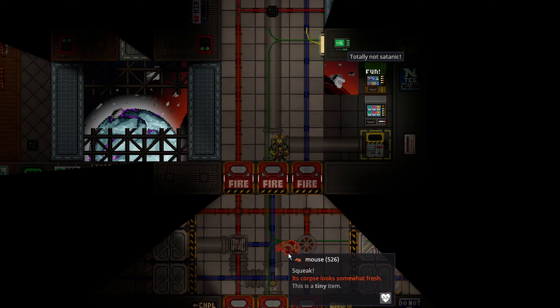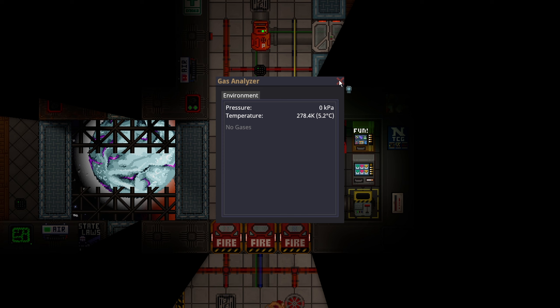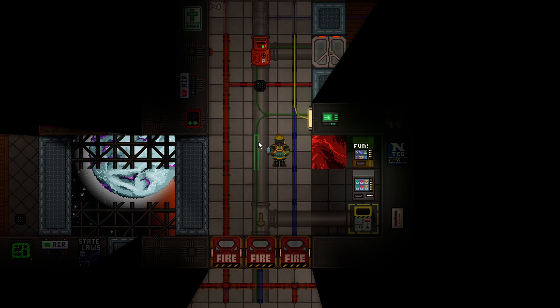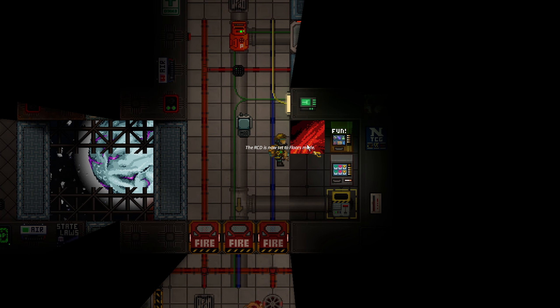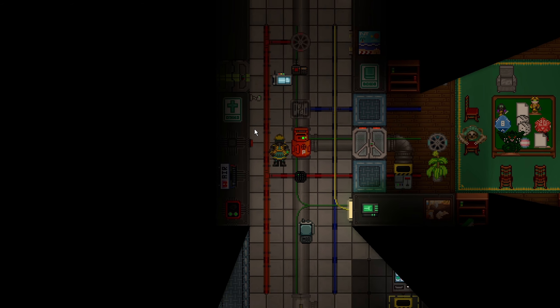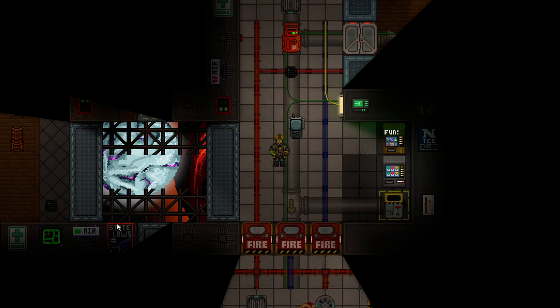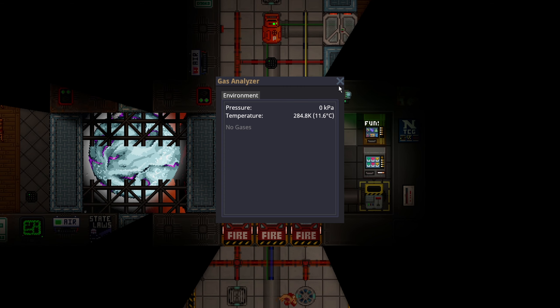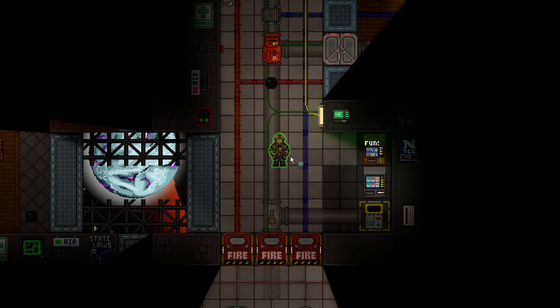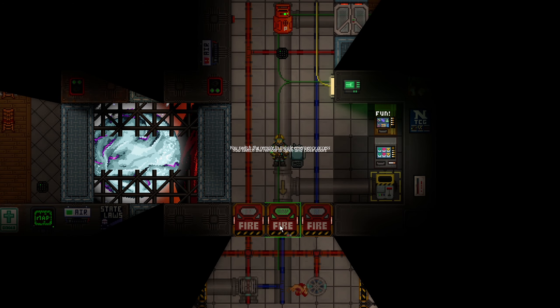This room over here is still going to be hot — you can still even hear something burning. But this room is completely clear now — there is no atmosphere in here. We can just take the RCD, go to floors mode, and build the floor back. You would save a lot of materials just by using rods and steel. Now we're going to go back to filtering wide and check the temperature again. We are back to room temp, even though there's basically no gas in here — it's just my breathing that is causing gas.